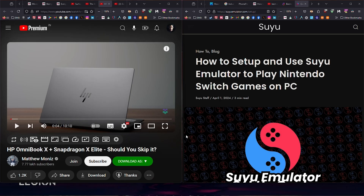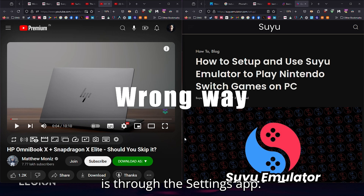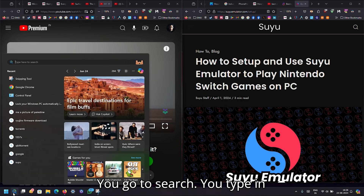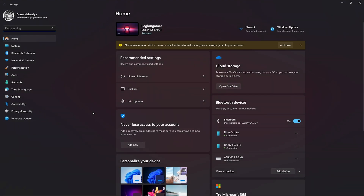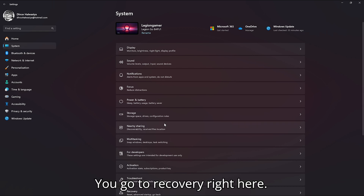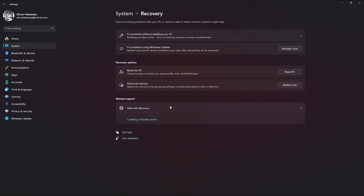One way to reinstall and reset Windows is through the Settings app. You go to Search, type in Settings, open it, go to System, go to Recovery, and then select Reset This PC.